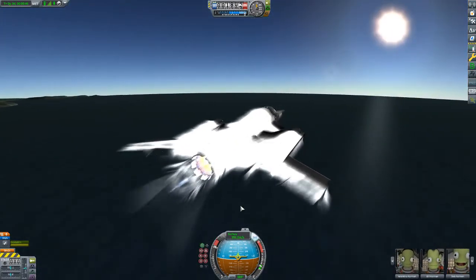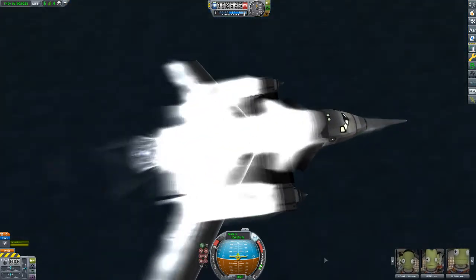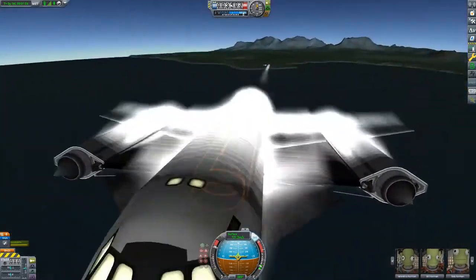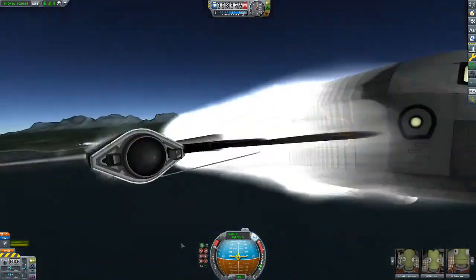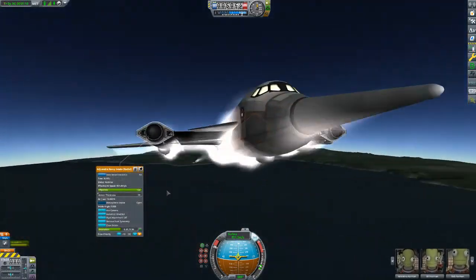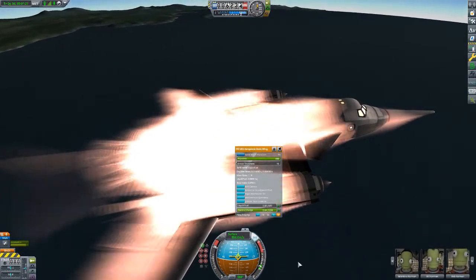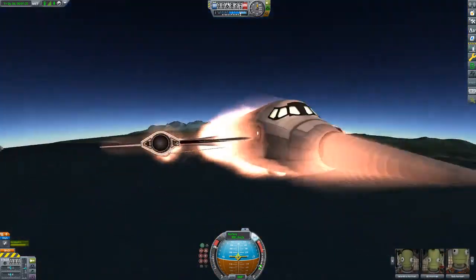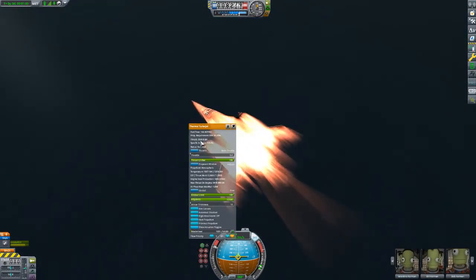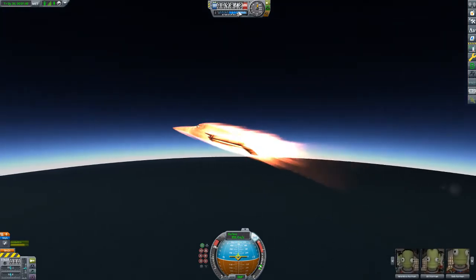I'll probably speed this video up, but if not, thanks for bearing with me — feel free to skip forward to parts you want to see. If you're curious, we'll follow it all the way up to see how the aerodynamics on this shape work. You can see the radiators inside the cargo bay starting to glow. For air intakes we have shock cone intakes and a couple of adjustable ramp intakes on either side, plus radiator wings and tail fins for most lifting surfaces, with the main wing in the back.